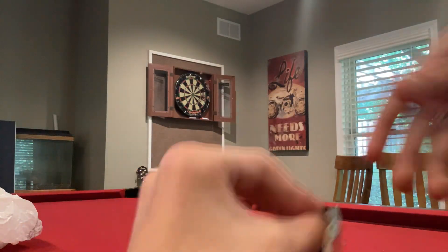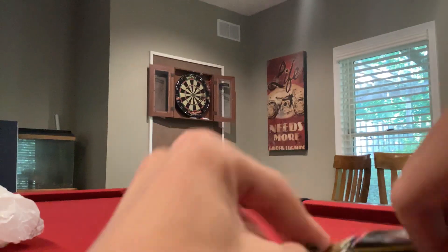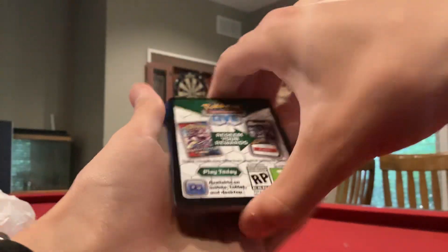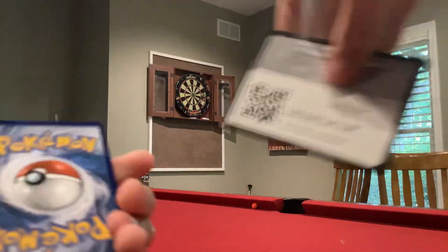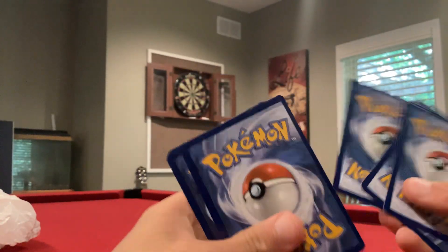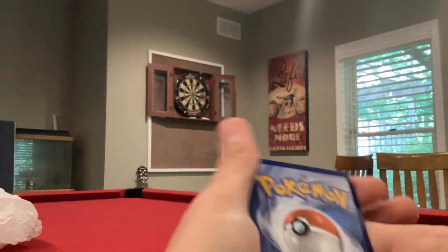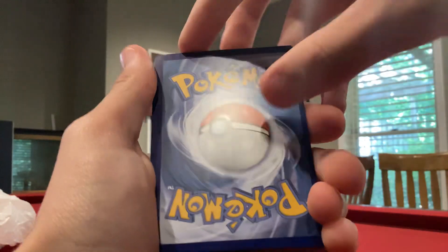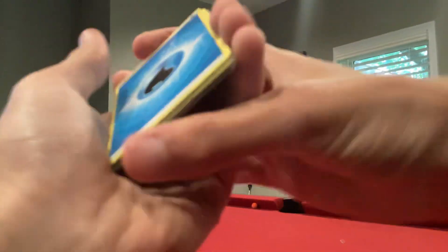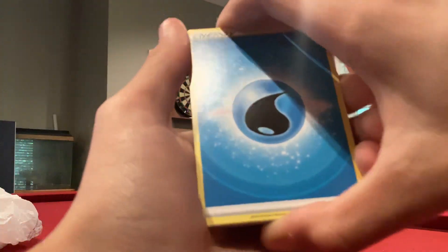This pack is tight — there's no space. I've opened Fates Collide before so that confused me for a minute. Another black border code card — let's go. The code cards don't really mean anything now. Oh my — look at the centering on this. That's bad. That must mean there's a crazy hit.